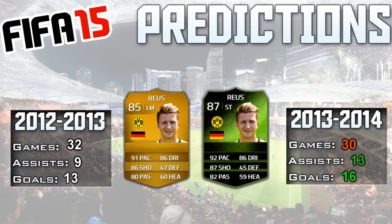I lowered his defense and his heading — if he's going to be a striker his defense doesn't need to be high at all, so I just lowered it a little bit. His heading isn't good at all so I don't think he deserves 60 heading and just lowered it below 60. Let me know any players you want to see me do — send me your favorite player and I'll do a prediction of their FIFA 15 Ultimate Team card.